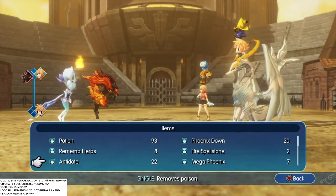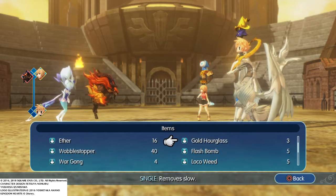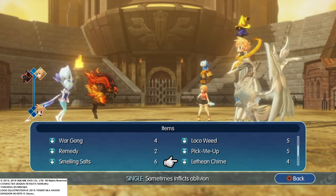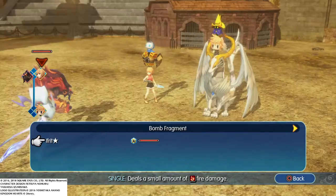All that's left is to get Ifrit. To capture him, you have to use a fire attack on him. And for no particular reason, I just happen to have a bunch of bomb fragments.